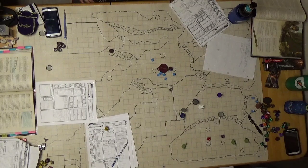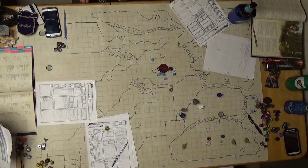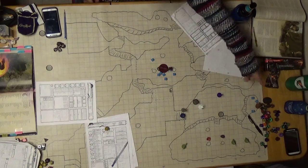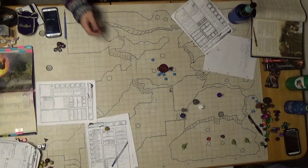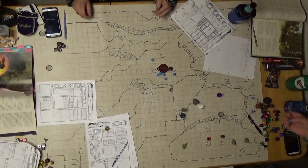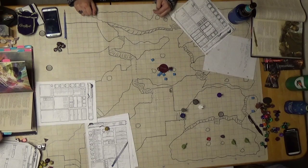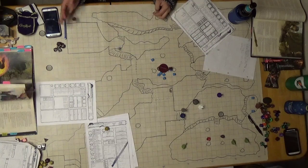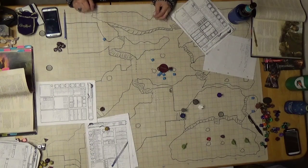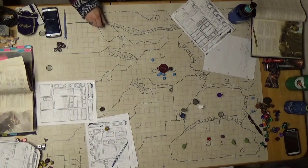I'll do reckless attack, which gives me advantage on attack rolls. You get two attacks with advantage. I'll attack number three — that's a fifteen, that's a hit and it's dead. If you hit it, it's dead, since your base damage is 3d6 plus eight, so eleven. Number two — spin! But I have advantage. One in twenty — what are the odds? We're getting a crit. So that kobold is also dead.